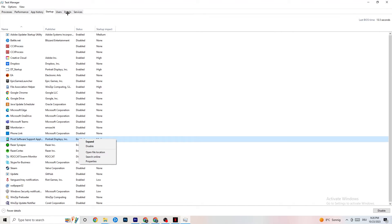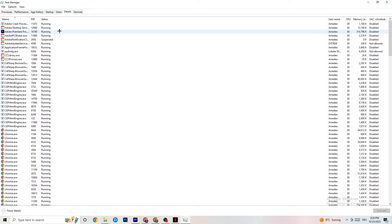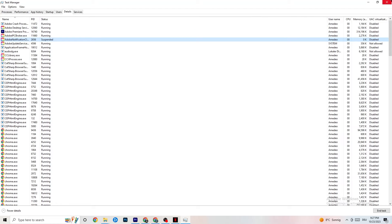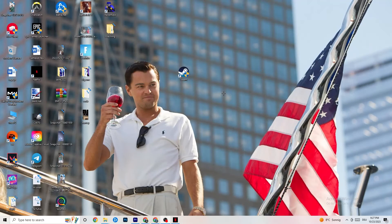Next, go to the Details tab in Task Manager. You'll need your game running for this. Right-click the game's process, go to Set Priority, and choose between High or Real Time — try both and see which works better. Setting a high priority tells your PC to dedicate more performance to the game.